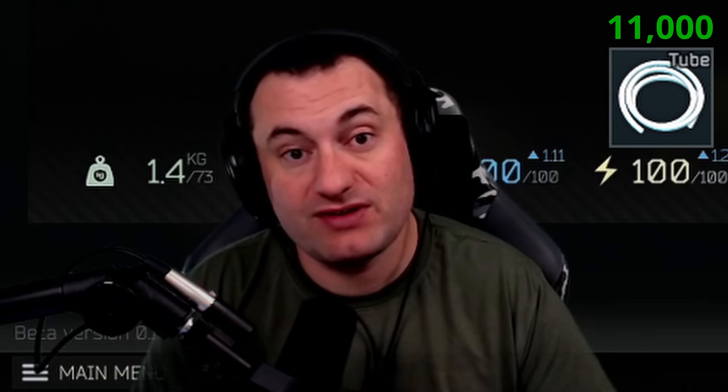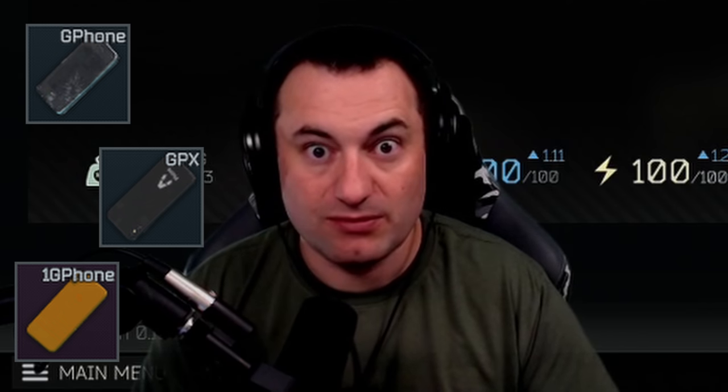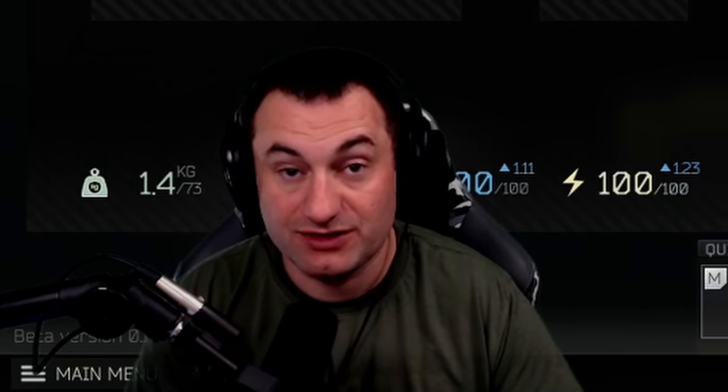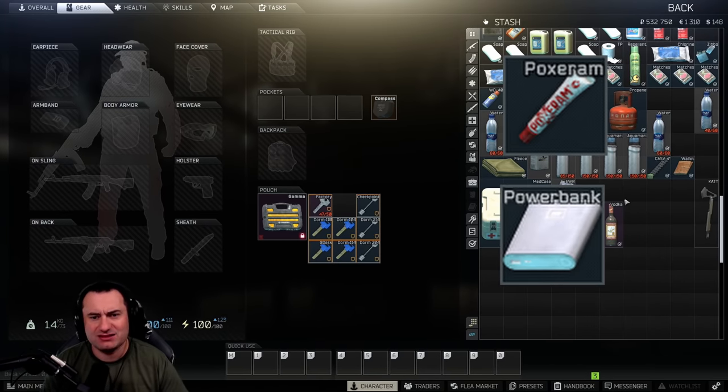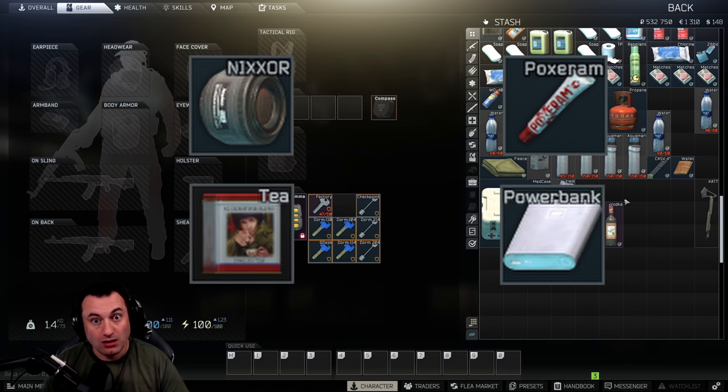Any of the phones — the Summit streamer item phone obviously, but also the broken G Phone X's or regular G phones — those are worth a ton of money. You'll find those in filing cabinets and jackets. They're great for selling. Poxeram power banks and Nixor's Tea are also all worth a bunch to vendors.